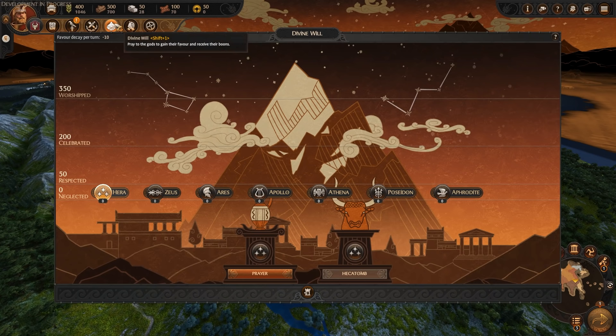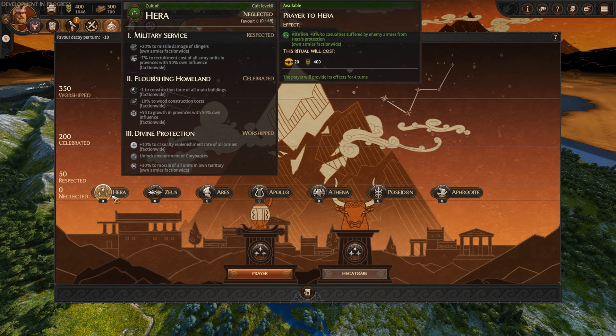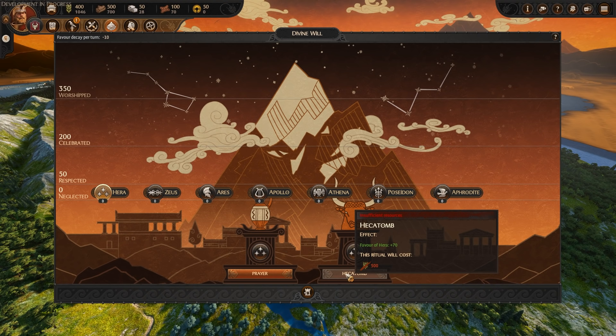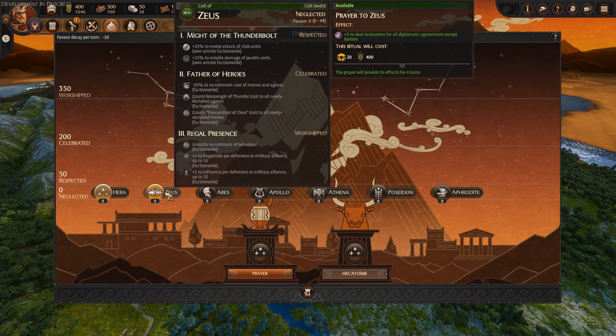Let's talk about religion — Divine Will. There's a lot to wrap your head around here in terms of choosing which god you want to dedicate to. Depending on your playstyle, there's a lot to choose from in terms of which buffs you want to go for. You have two choices to interact with the gods: you have prayer, which gives you a low-tier effect at not too great a cost, and then you have a Hecatomb, which gives you favor to help move you up the tiers of worship. You've got Respected at 50, Celebrated at 200, and Worship at 350, and that dictates the tier of effects you get from dedicating to the gods. For Zeus at tier one, you get Might of the Thunderbolt: plus 25% to melee attack of club units faction wide and plus 15% to missile damage of javelin units faction wide.